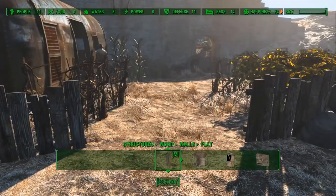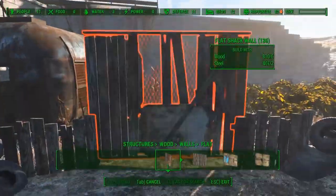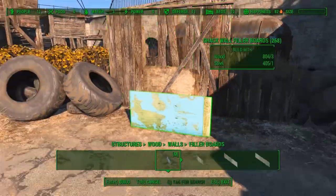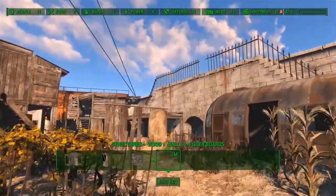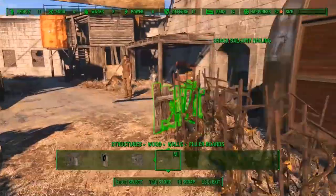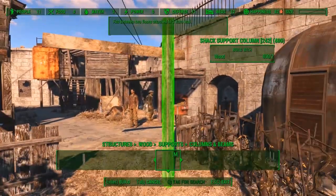To create an entrance I will first place some walls and put a filler board on top. Then when I put the wall back in the workshop only the filler board will remain. And to finish it off I will place some columns while using the TCL command.